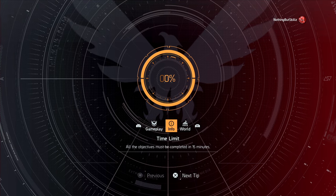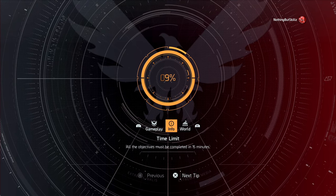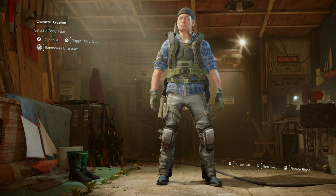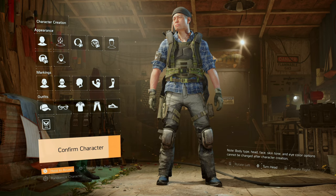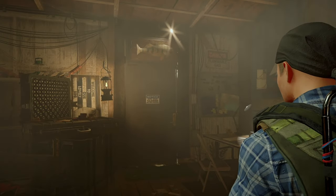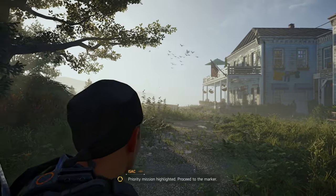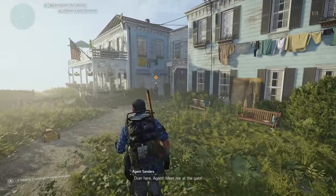We're going to time this from start to finish to see how long it takes. We're about 30 seconds into the video, so time it from there. What you want to do is speed through this because you're not going to keep this character — just confirm and get through as fast as possible. On average I've been seeing between eight to nine minutes to get an exotic, so you'll get an exotic every eight to nine minutes if you do this method right.